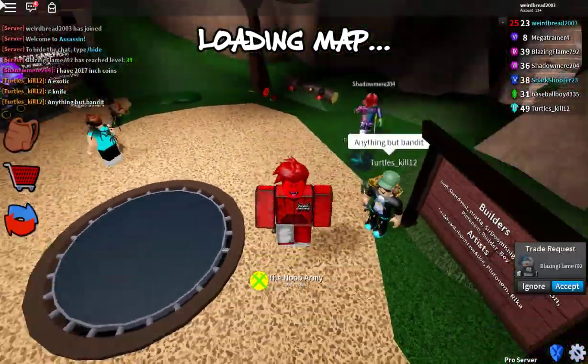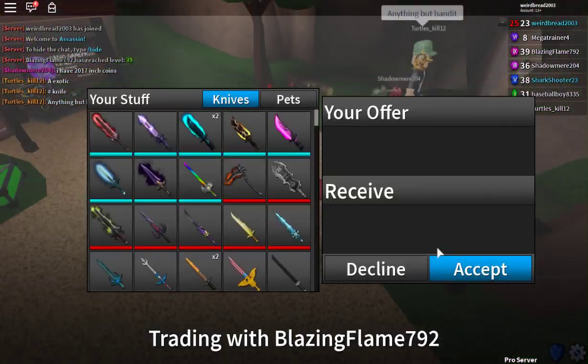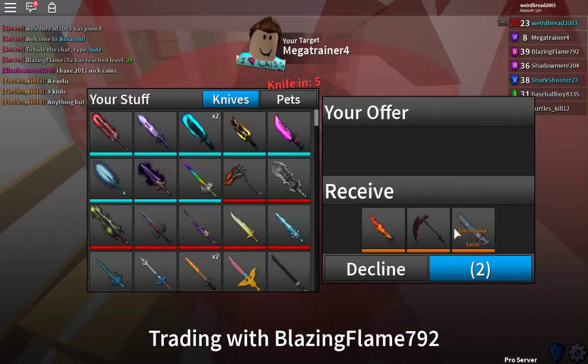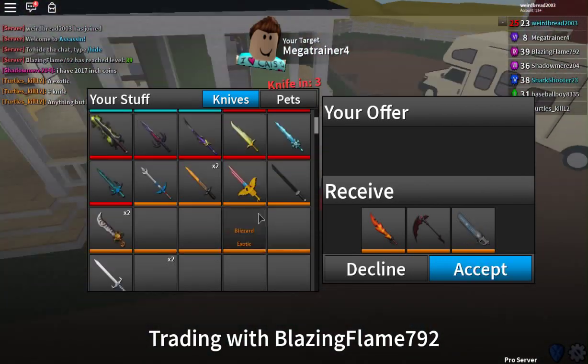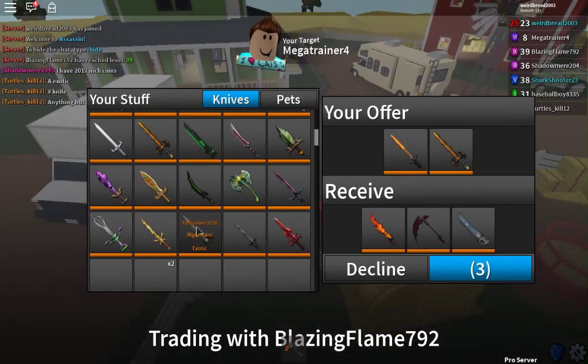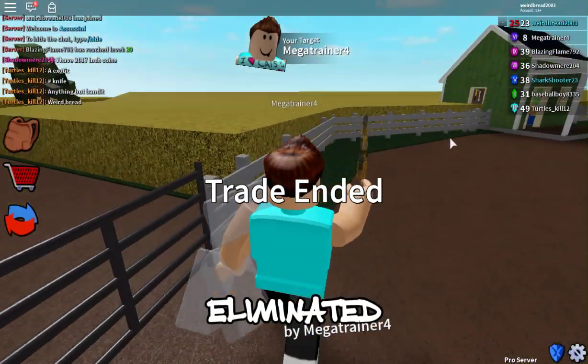Hello, you guys, we're tuning in, we're back on video, and today we're on Assassin again. The Blazing Flame just already sent me a trade request — a Dragonbath, a Bath Scythe, and an Electro-Saw. I'll put in Molten Core and a Vampire. I guess not.